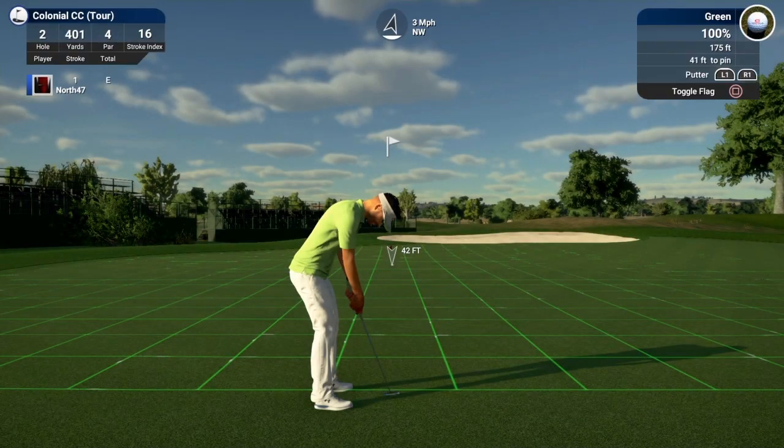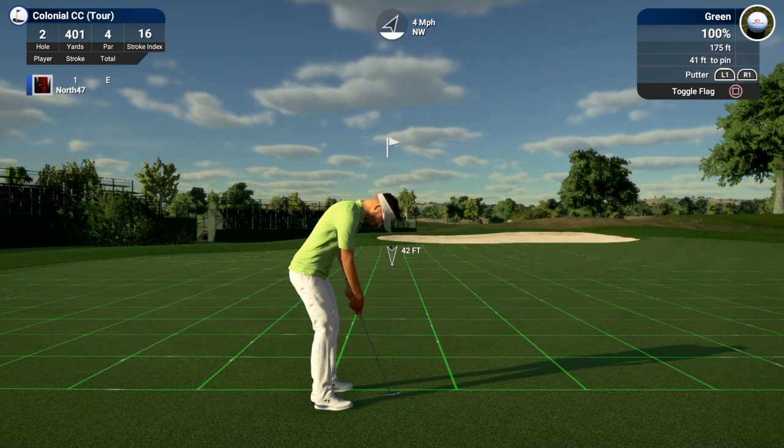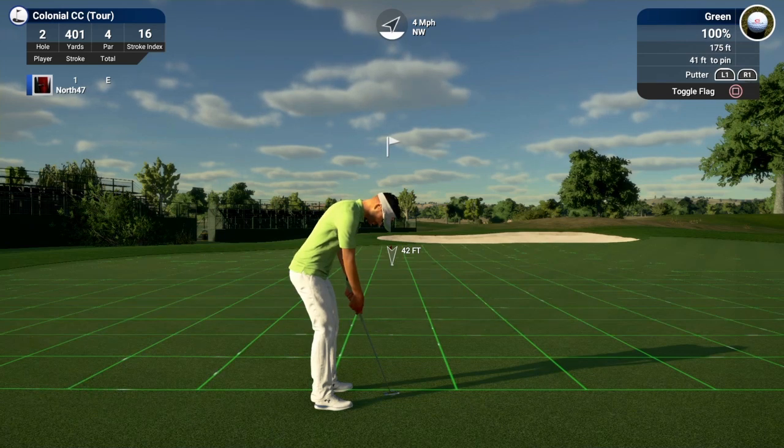Remember 144 was the green speed a minute ago — as you can see up in the top right now it's 175. So it's going to the default conditions of the course. The downside is: say the designer set the course conditions at default medium-fast, maybe 163 is the default green speed, but if a society president changes the course conditions for the greens to be very fast — so 187 — you'll still unfortunately get the default conditions. That's literally the only downside.